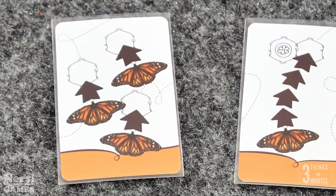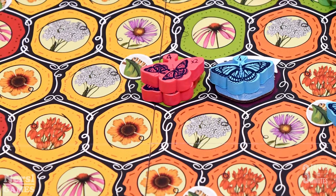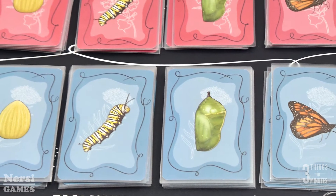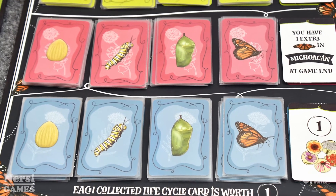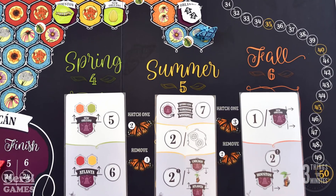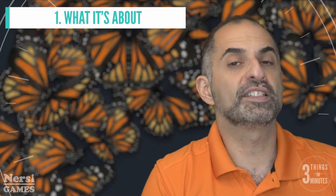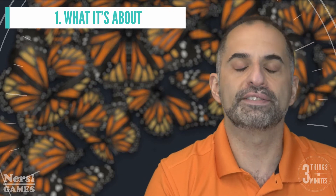Each round, you'll play a card from your hand which lets you move your butterflies. When you land, you'll either collect flowers which will then turn in to breed new butterflies on milkweed spots, or go to weigh stations where you'll collect bonus action cards to build sets of color-coded life cycle ability cards that you can use for special abilities. The season ends when a set number of next generation butterflies have been hatched. Some butterflies will die and then players will score intermediate goals. At the end of three seasons, players will also score for how many butterflies return to Michoacan for their life cycle sets.